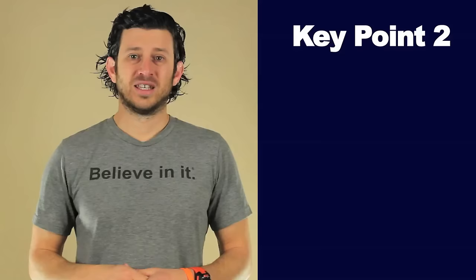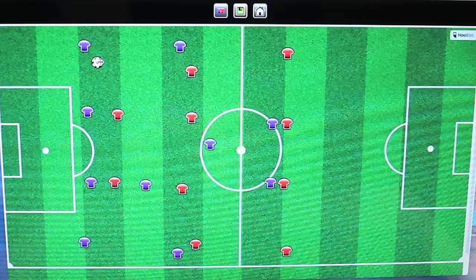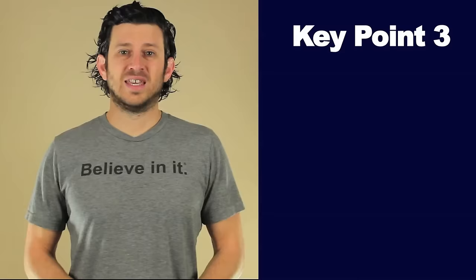Key point 2: stay higher up the field. Typically your number 10 player is playing behind the forwards and is pushed up higher up the field. They are not the center mid always getting the ball off the back line in the defensive third. Having said this, if your defensive mid can't get the ball off your defenders to find you, or the defenders can't pass it to you directly, then you will probably have to drop deeper to get the ball. Ultimately the attacking center mid needs to be getting the ball regularly so they can make plays.